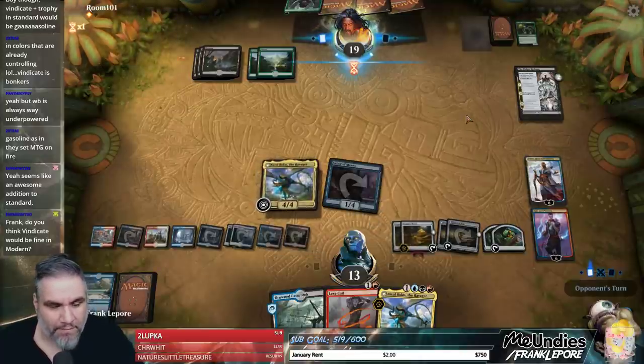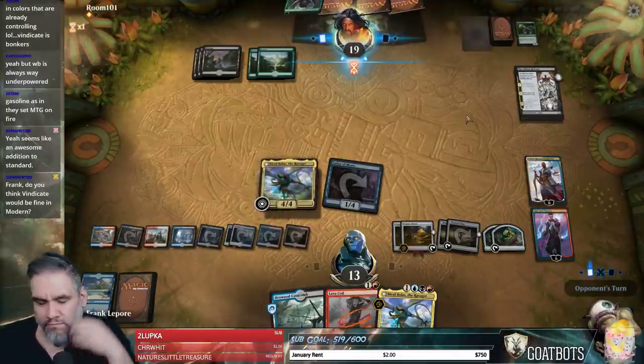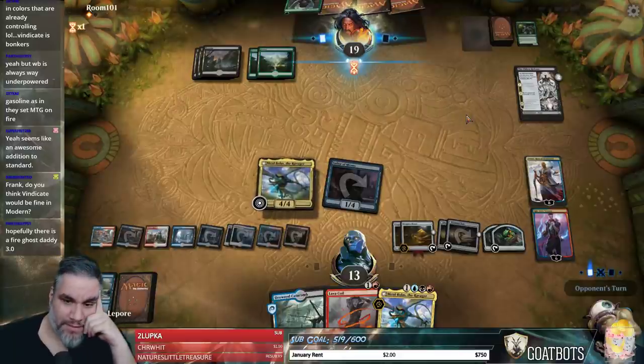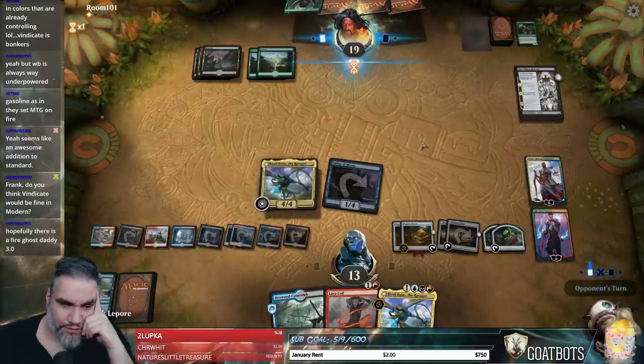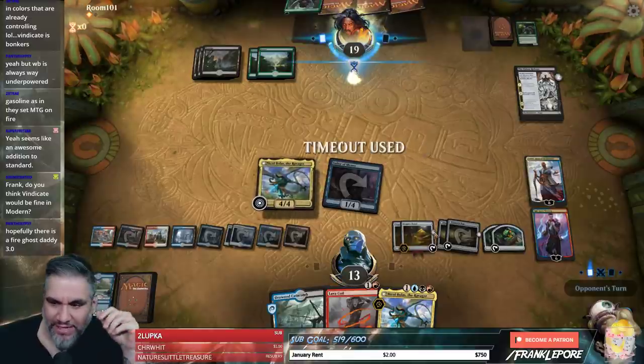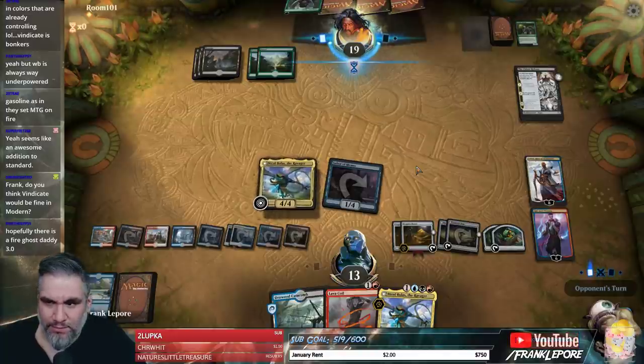Do you think Vindicate would be fine in Modern? Maybe. The problem is still being able to go turn one Bird of Paradise, turn two Vindicate your land. But the versatility of Vindicate is really strong — you would just easily plug it into any deck. Any Abzan deck that had Maelstrom Pulse, you would just literally replace it with Vindicate.